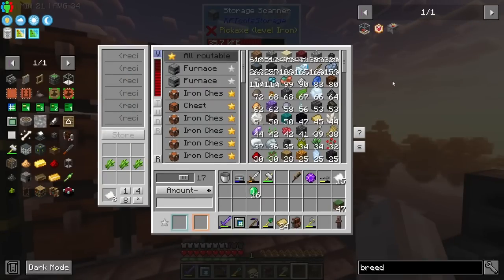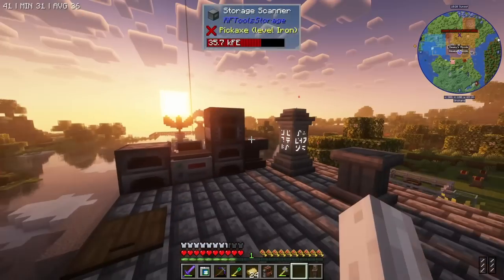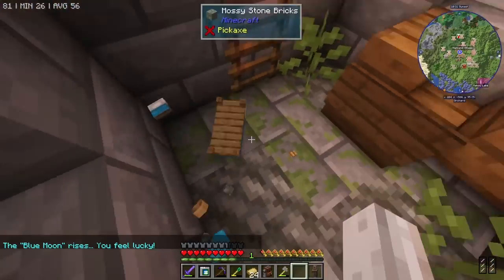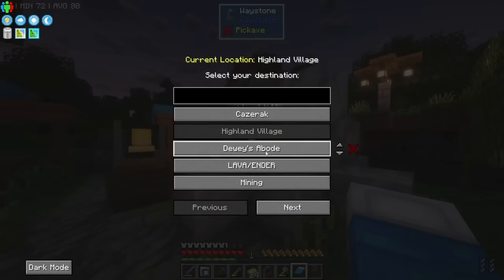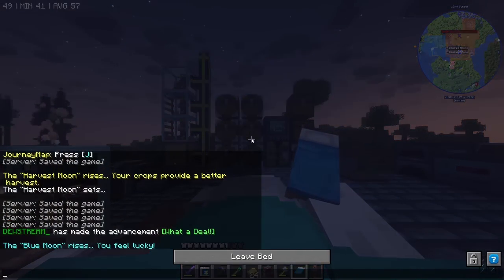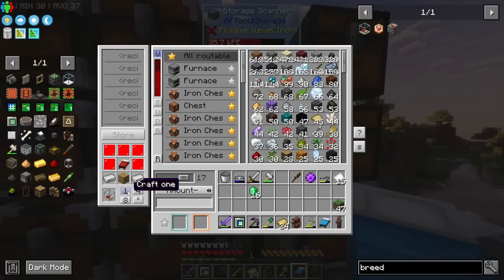I'm going to try to set up a breeder from Easy Villages - it will need a bed as well as the rest of the stuff. For a bed we need wool, which we don't have. I could loot some beds from the village - I'd only need one. I'll grab this farmer. The breeder makes an insane amount of villagers, so I could drop a few off back at the village so everyone else on the server can access villagers too.